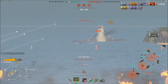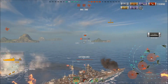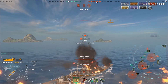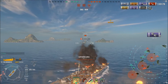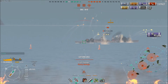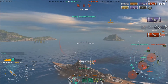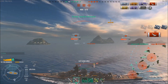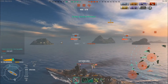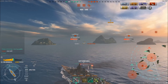As my secondaries fire, this is the fatal mistake the Schors makes — he ran aground, he's broadside, two citadels, and he's eight kilometers from me. Plenty of time for my secondaries to do some work; this guy is not getting out of here alive. This guy ends up really irritating me — I don't like it when people accuse me of using some sort of mod to beat them. You ran aground, you're broadside, you're less than ten kilometers from a Bismarck. What did you think was going to happen? Battleships can't ask for anything better.